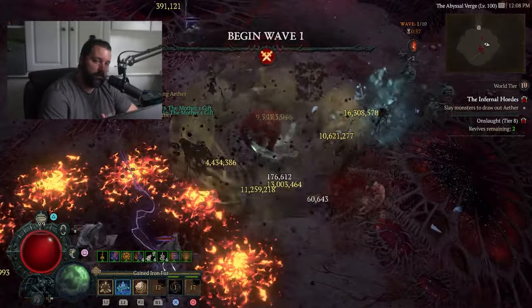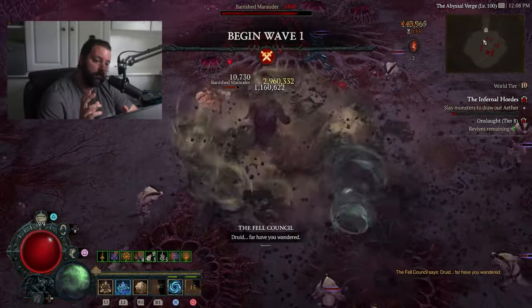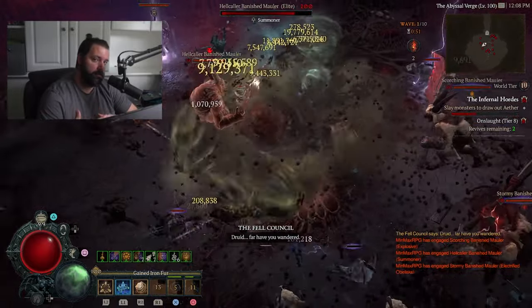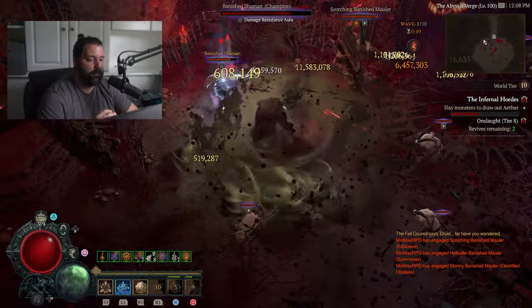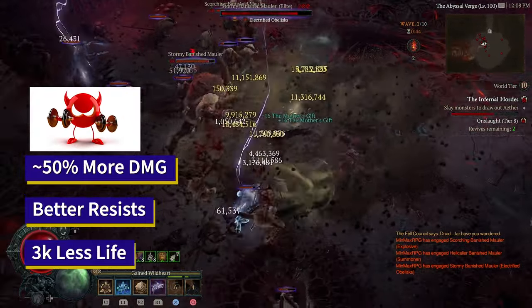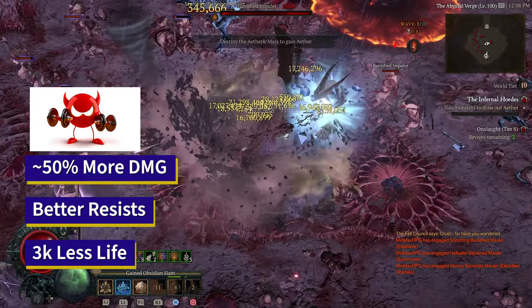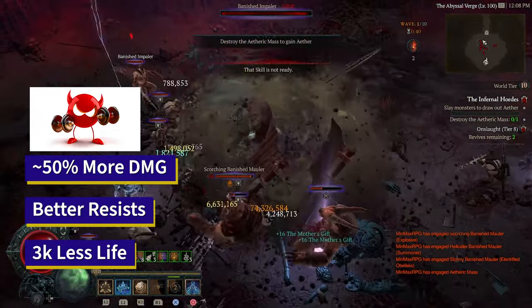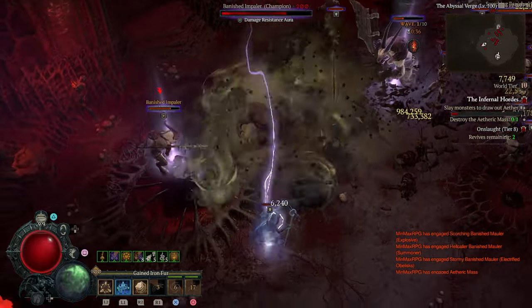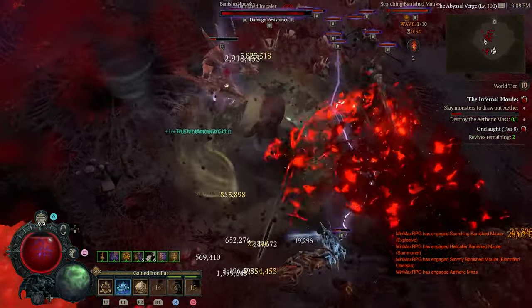Welcome back to MinMaxRPG, everyone. I don't typically do build updates in this fashion — what I normally do is just update the build planner and leave a pinned comment so people are aware of the changes from the original video. However, the changes to this build have been so massive that they improve the damage output by almost 50%, improve various resists across the board, and allow you to comfortably farm tier 8 where it previously farmed tier 7 at a more comfortable level.